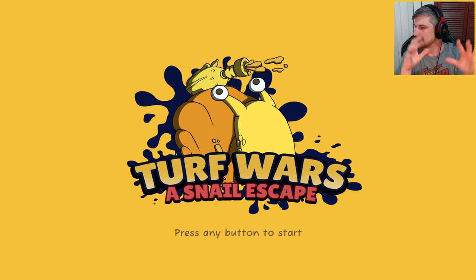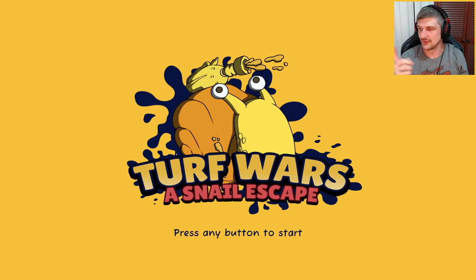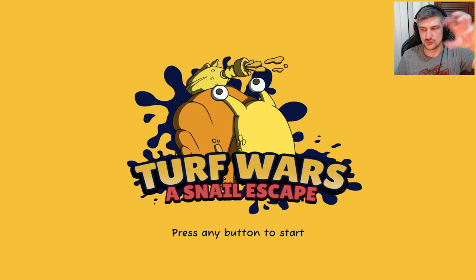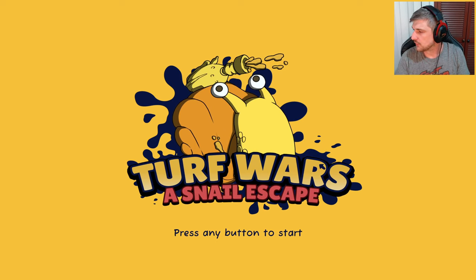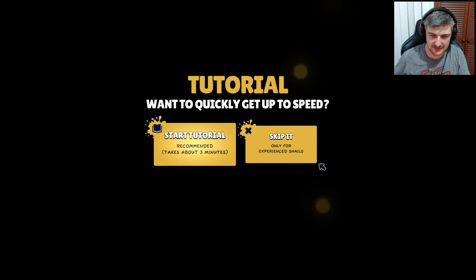This is Turf Wars: A Snail Escape. I've had it for a while, I just haven't played it. It looks kind of a little crazy. I don't know what it is — I need like an animation when I pop up, like 'Vincent Camp' in neon lights with an arrow pointing to him, and then like a little cartoon face animation. Turf Wars: A Snail Escape — hell yeah, take him in!